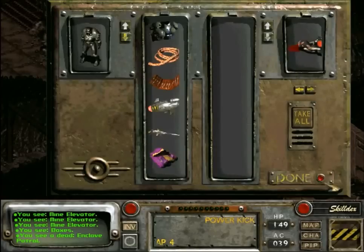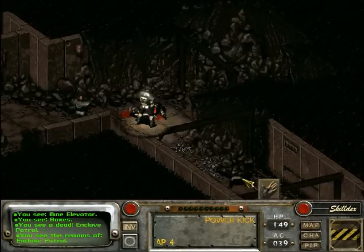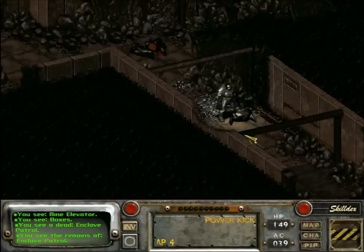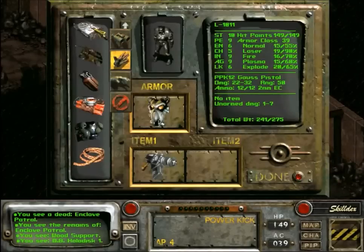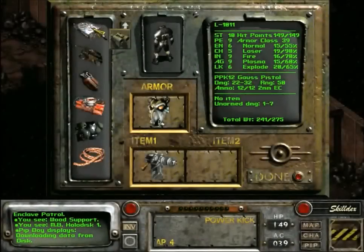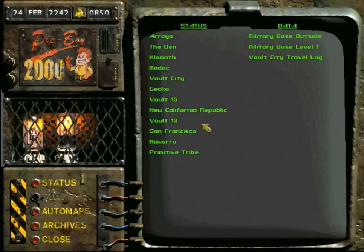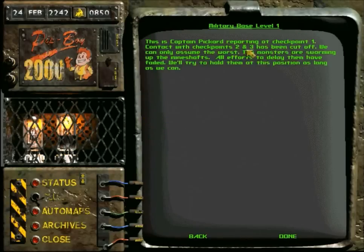I see the remains of Enclave Patrol. More stuff. What's this holodisc? Downloading data from disk. Cut off — we can only assume the worst. The monsters are swarming up the mineshafts. All efforts to delay them have failed. We'll try to hold them at this position as long as we can.